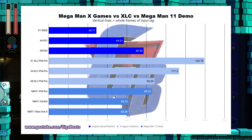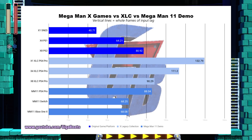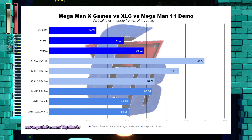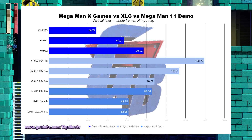Here's the X series, the X Legacy Collection, and the Mega Man 11 demo's input lag all in one chart. As you can see, Mega Man 11 is drastically better than the X Legacy Collection and is in fact really close to the input lag of the original X games. This is the case on the Xbox One and Switch, anyway.